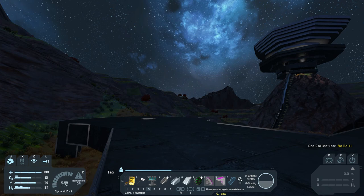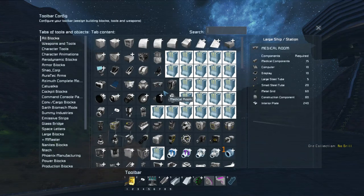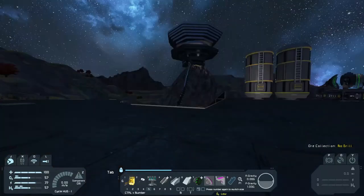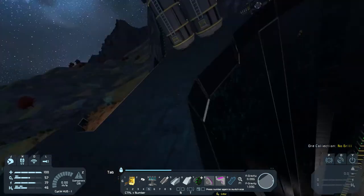Once I get up there, first priority would be finding platinum to make ion thrusters, which you kind of need for an effective spacecraft in a vacuum. I also need jump drives — I was wondering if they needed platinum, but checking them, they actually don't. So building a larger ship just for jump drives would be kind of silly at this point. The ship could potentially fly straight down through the hangar.